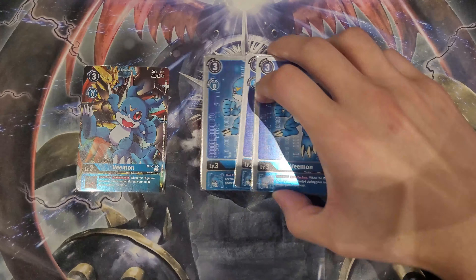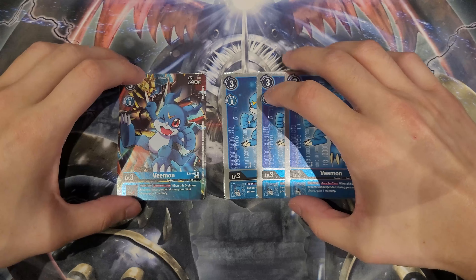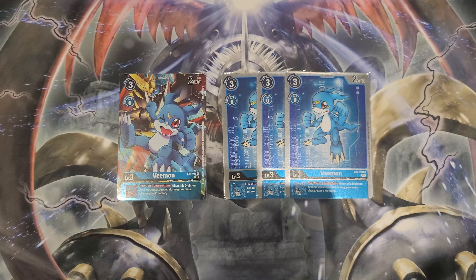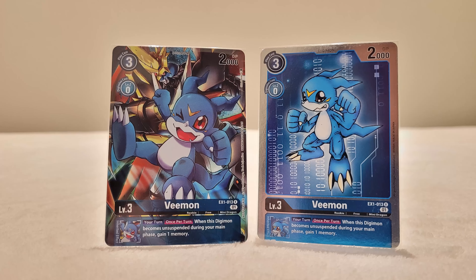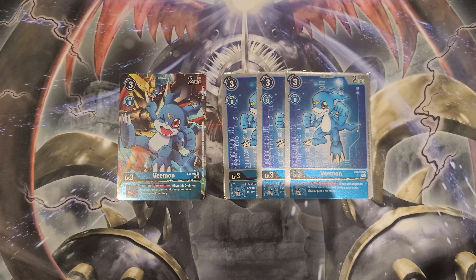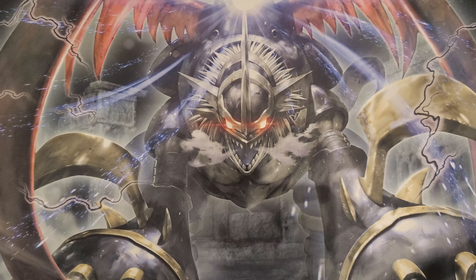Next we have the EX1 Vmon — the Altar version. This one is once per turn on your turn: when this Digimon becomes unsuspended, you get to gain a memory. There's a lot of unsuspension going on with Blue and Imperial in general, so gaining memory off those effects gives us so much more potential to make more plays, combos, and basically play more cards. Four copies is a must.